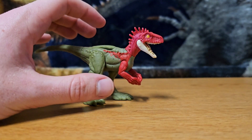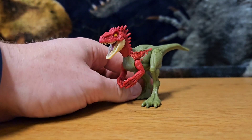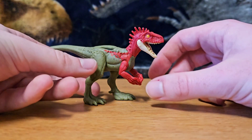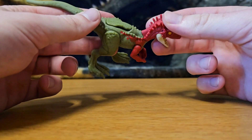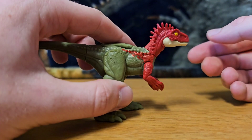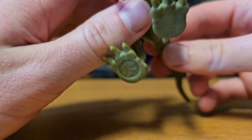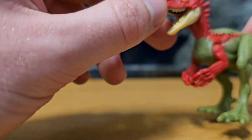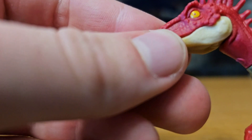We'll start with Eoraptor. Eoraptor is one of the earliest known dinosaurs, from the Triassic period, and its name means 'dawn thief' because of how early it was. It's got your regular articulation — the jaw will open and close; it looks much better closed but doesn't look bad open. The teeth are individually sculpted but not individually painted. The eye is painted yellow but the pupil is left red, which looks kind of bad on this figure.